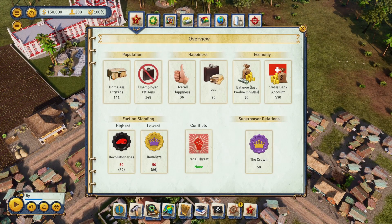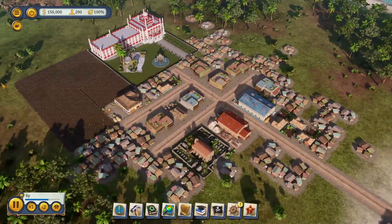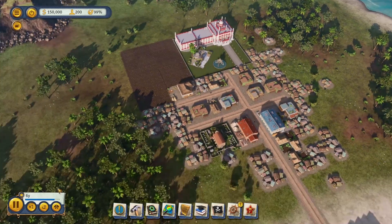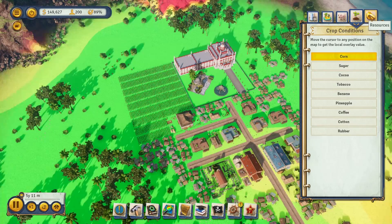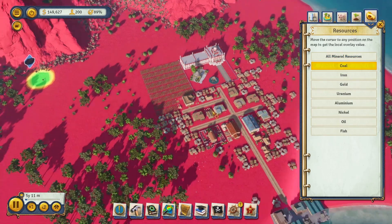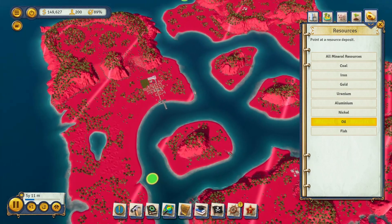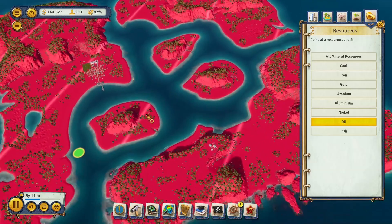As I always do in all my episodes, we check the almanac because the almanac is my best friend in this game. 148 unemployed citizens out of 200, 141 homeless. Of course we're going to need some type of food operation. Let's look at overlays — I want to look at coal and resources so I don't build on top of stuff. Oil is lacking like hell on this island — there are only three oil spots.